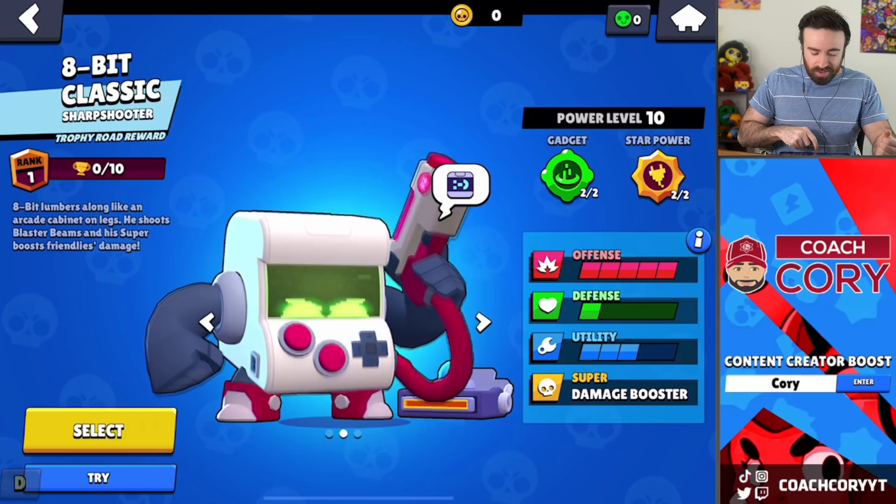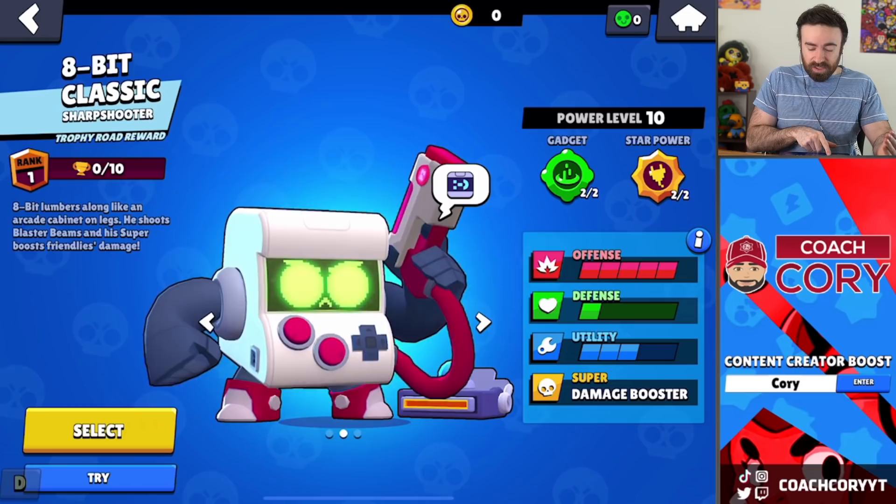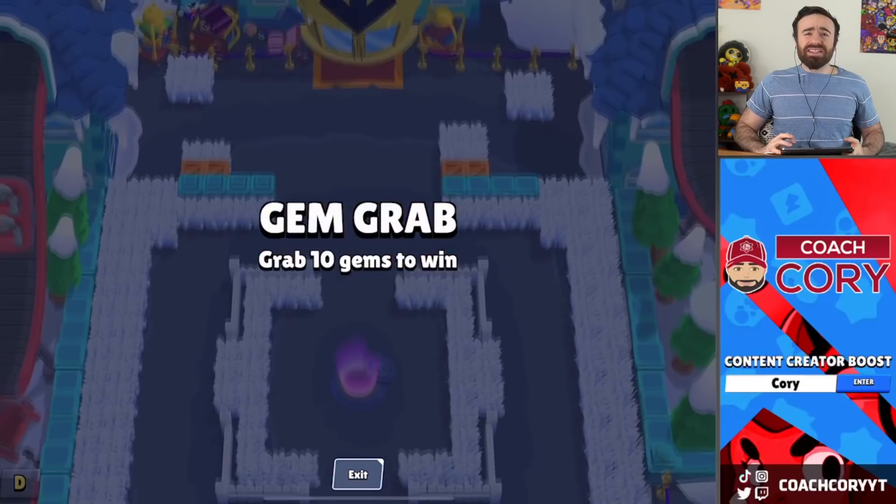Real quick — 8-Bit did get a little face animation update here for all of his skins, except for this one. I'm not sure if he'll get it eventually or not, but it does kind of already have a unique face. Personally, I'm a fan of this, especially this being a 30 gem skin. It just looks a little better.